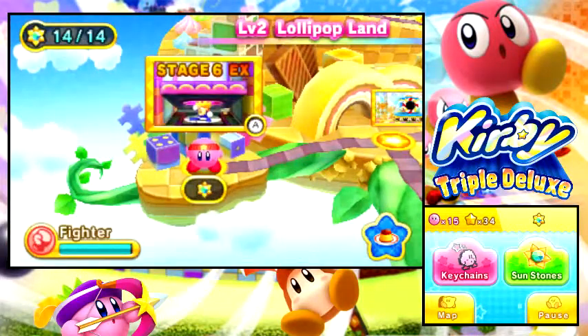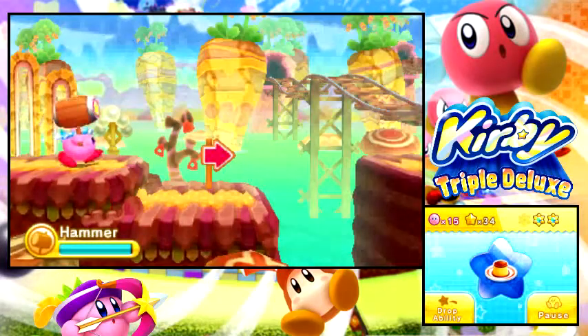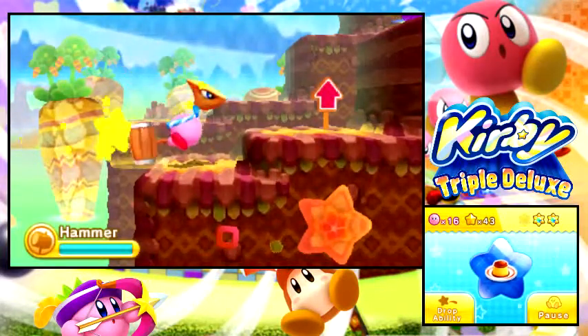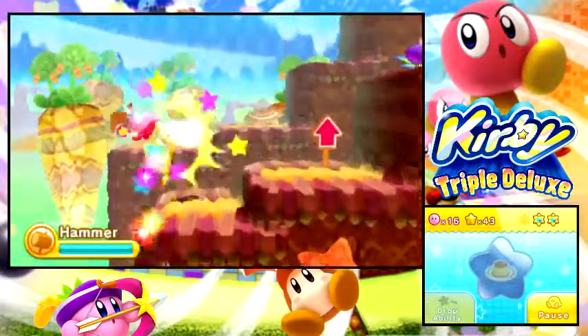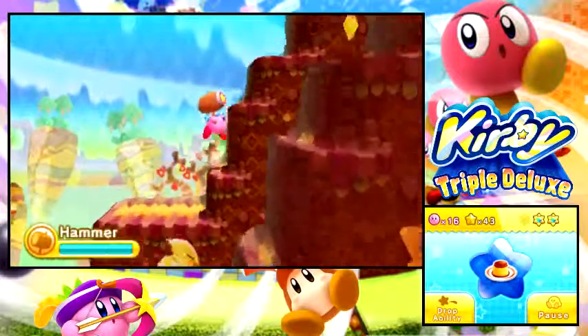Okay, so here we are at World 3, Level 3, Old Odyssey. The first sunstone in Stage 1 is what I need. This is one of those ones that's hidden in an unusual way — I doubt anyone would get this their first time through, so I'll skip to where it is. We've just gone through a room with some cannons. There's an arrow pointing up, so the most obvious thing to do is go up, right? No — we want to go down, fall off the edge of the earth as if we're going to die, and it turns out we can get a star that takes us to the back. That's what they expect you to do in this game — go and nearly die to find the secrets.